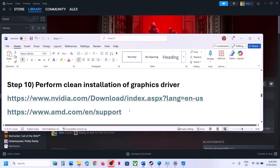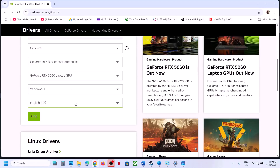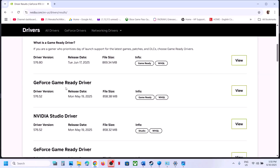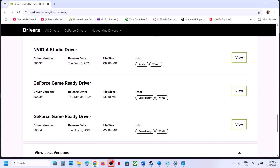If the latest graphics card driver is not working, you can roll back to a previous driver — this has worked for many players. Go to the NVIDIA website, select your graphics card and operating system, click Find, then on the next page scroll down and click View More Versions. Driver 576.28 has worked for many users; 566.36 also works well. Download your chosen version, run it with Custom installation, check Perform a Clean Installation, restart your computer, and launch the game.